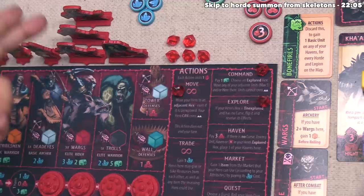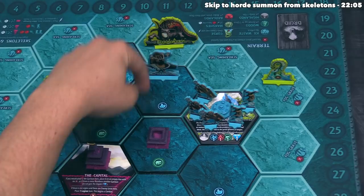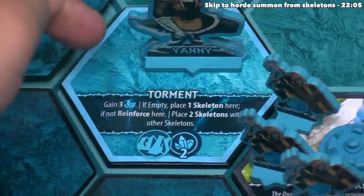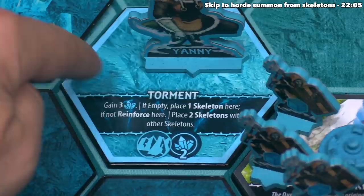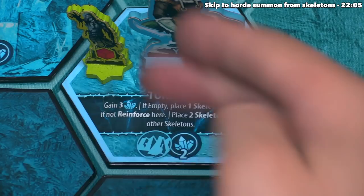Red is done, so blue goes and moves their hero onto an unexplored hex. They then explore it — flipping it over reveals Torment. The blue player immediately gains three salt. It says if empty, place one skeleton here — the hero doesn't count as a unit occupying the hex, so one skeleton appears. If the hex had not been empty, a skeleton or garrison would reinforce instead. The last thing is to place two skeletons with other skeletons already on the board.